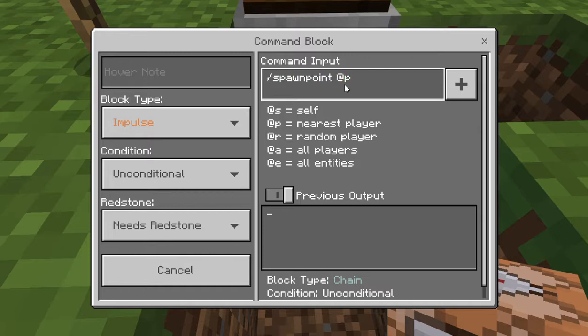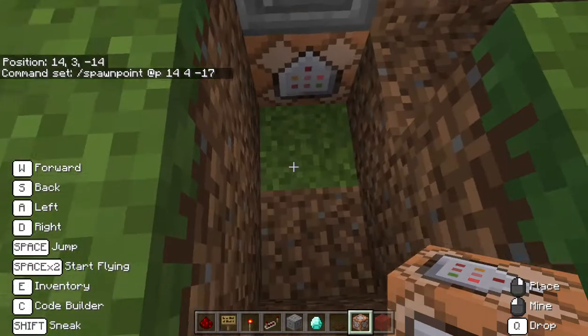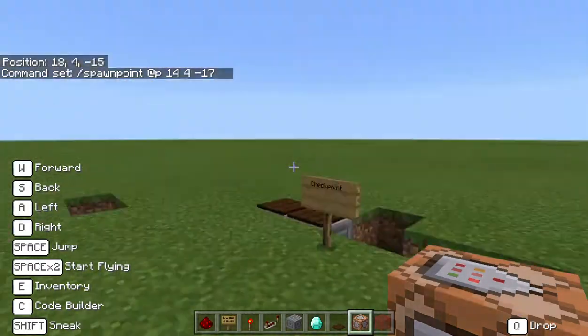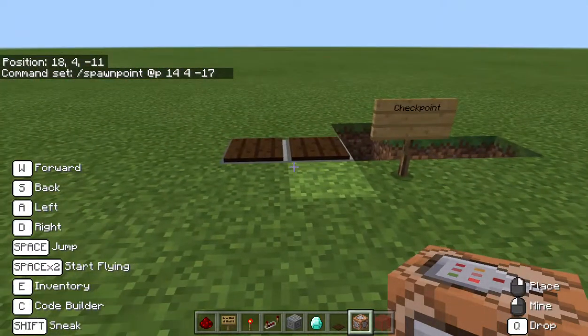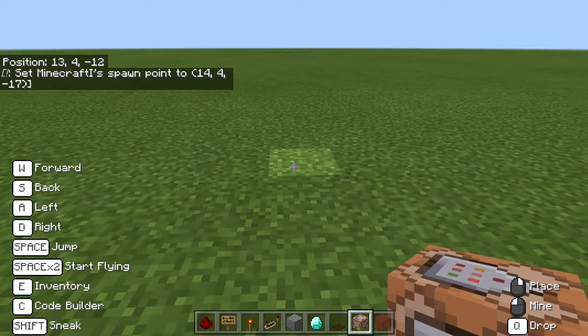We're going to set the coordinates right above the pressure plates, then press execute. When I run over that, you'll see that it sets my spawn point to 14, 4, negative 17. And that is how you make a checkpoint.